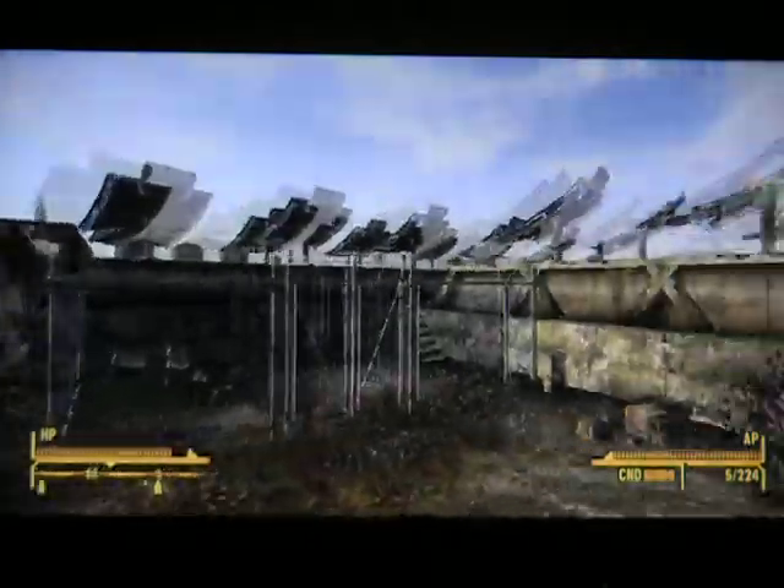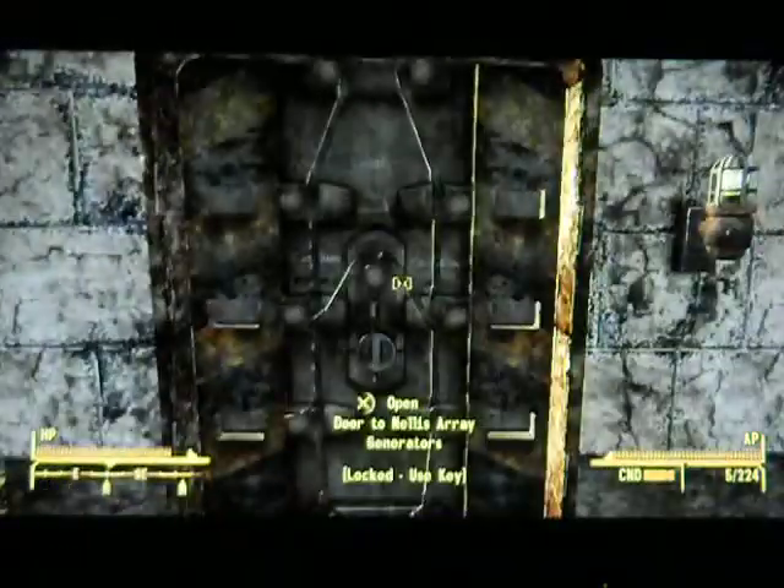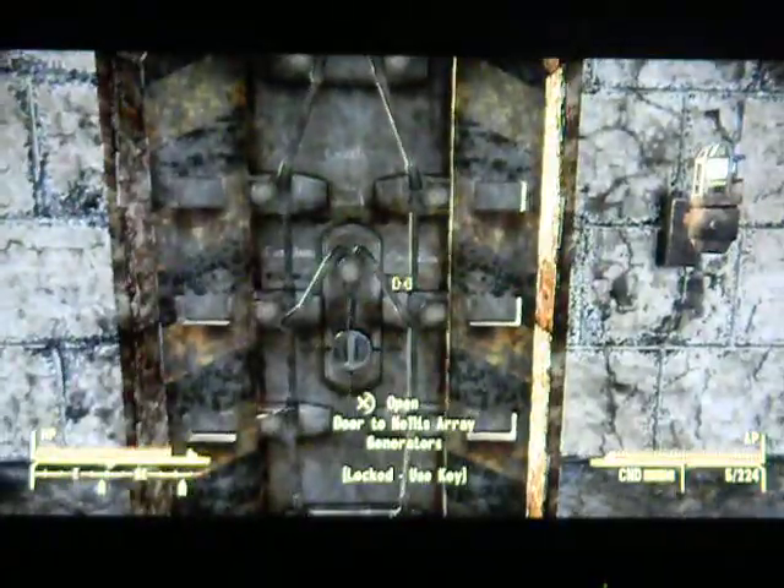Part 43, let's play Fallout New Vegas. Last time we pretty much foiled the Omertas' plans of the Gomorrah really, really easily.